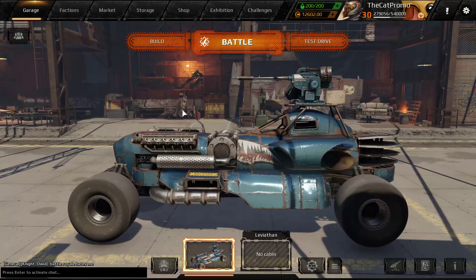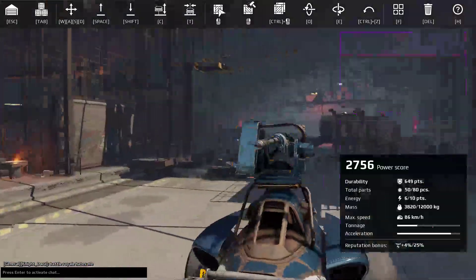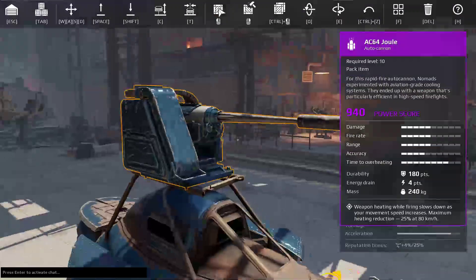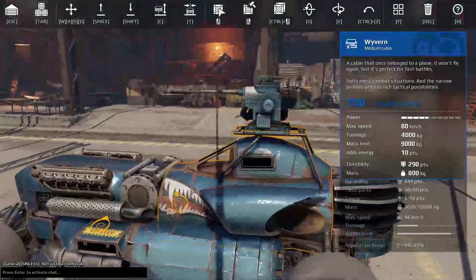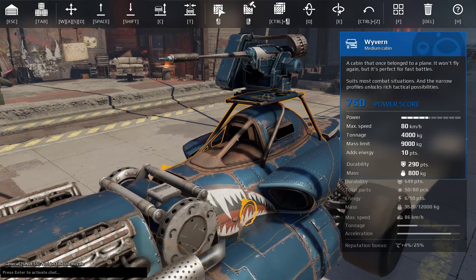So what does this vehicle actually bring? We got the new autocannon, and autocannons generally in the game aren't that good, so we're really going to have to see whether this one performs better than the normal craftable counterparts. Then we got the Wyvern medium cabin — it's not really too exciting, but it is a decent cabin overall.